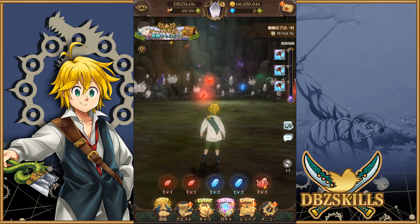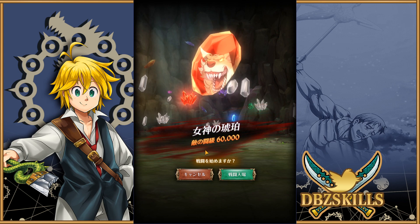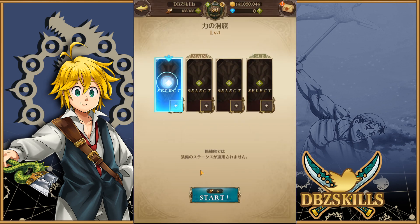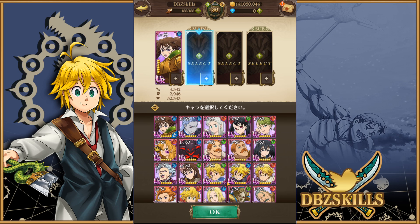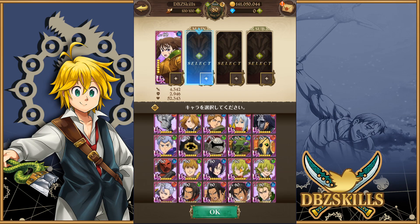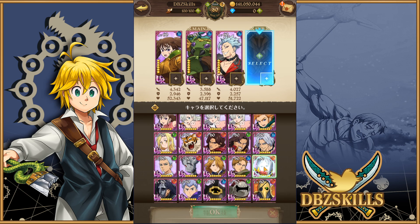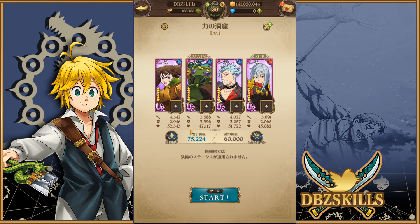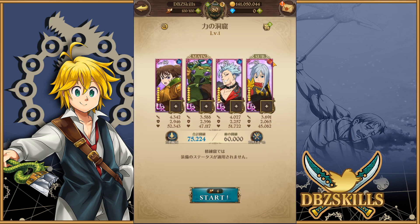With level one, level two, and level three — level one is the easiest. A lot of people will be able to do it if their units are three or four star and at least level 60. You can run pretty much any random units for level one. For example, running units like this DN and some characters you don't normally use, even without substats, you're sitting at 75,000 CC with all level 60 six-star units. Level one is at 60,000, and you want to use units with type advantage — so against a red type, use blue type units.